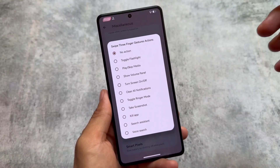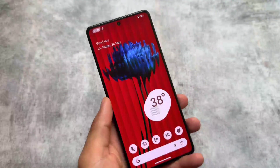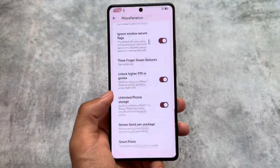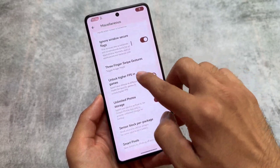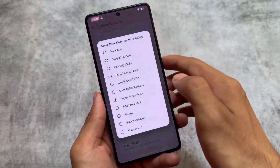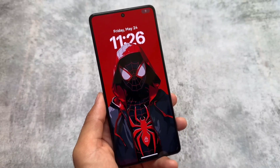One of the most interesting features in this version is the three-finger swipe gesture. In most custom ROMs, swiping three fingers gives you a screenshot option directly. But in Rising OS you can customize that — you have the option for toggling flashlight, screenshot, volume panel, turning screen on or off, clearing all notifications, switching ringer modes like vibration, do not disturb, or normal. You can find this in the miscellaneous options in Rising OS.